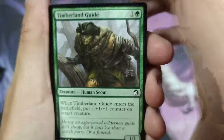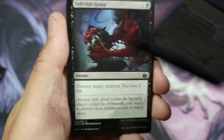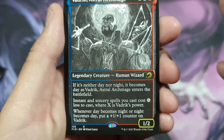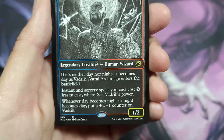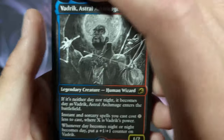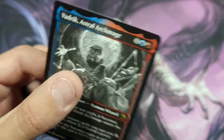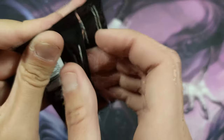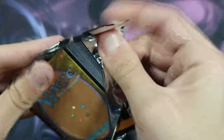We got a Timeless Guide. Going through here — dual, Clarion, Phantom Carriage. Like I said, I'm not really expecting a whole lot from this set; it kind of disappointed me honestly. Ooh — Valdric, Astral Archmage! If it's neither day nor night and it becomes day, it enters the battlefield. You cast cost X where X is his power, and whenever day becomes night or night becomes day, put a plus one plus one counter on it. That's actually not bad — I think he'd be pretty good in a blue-red deck with how often it changes between day and night with werewolves.